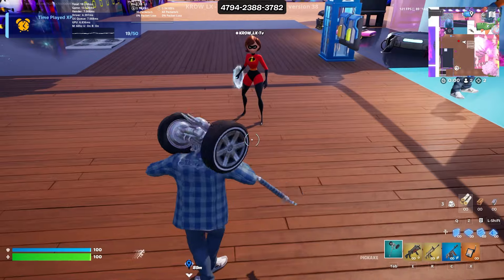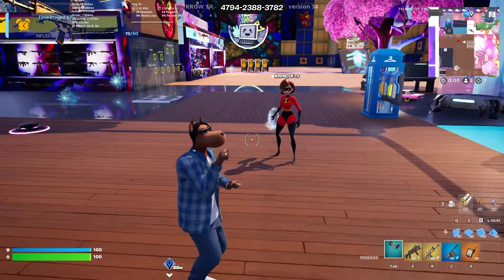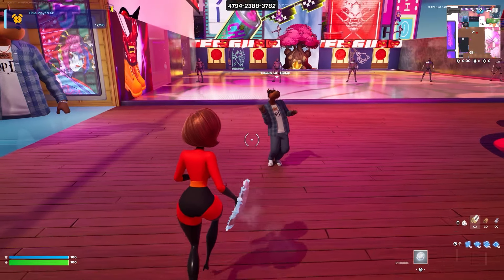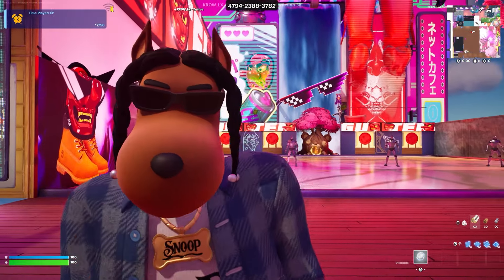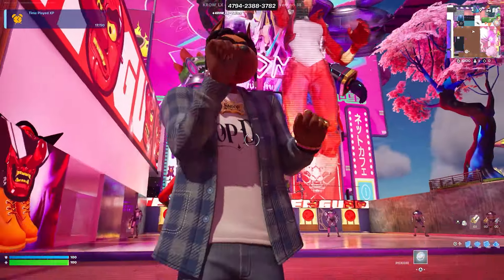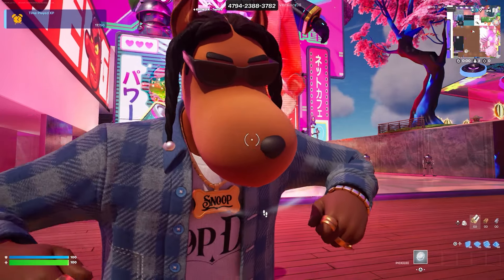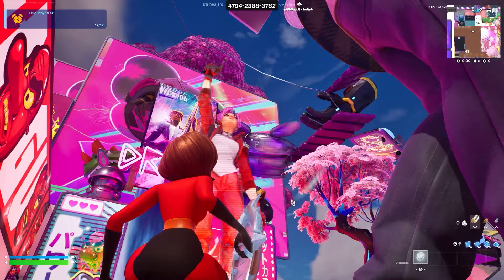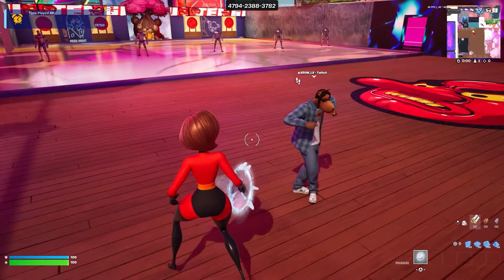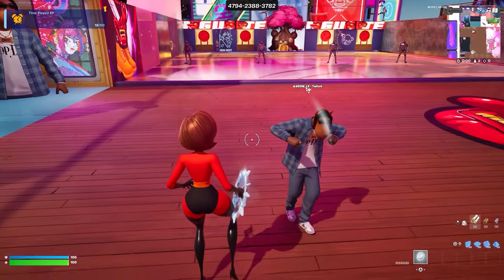Let me show the emotes again. I like doing them for every style so y'all get a full idea. The Tidy emote with the hound style — look at the homie, he's just chilling like a Krillin. And now the Snoop's Walk emote — he just chilling, he just walking. This map looks so awesome with this skin.